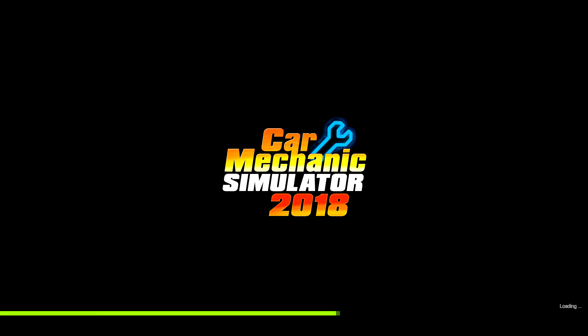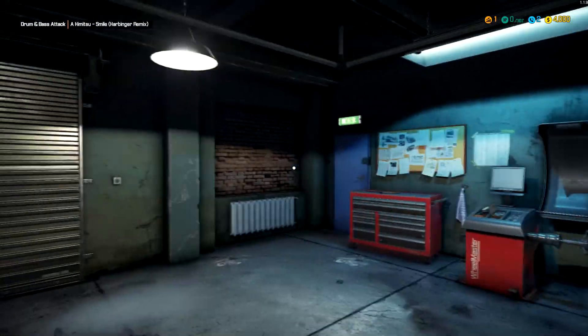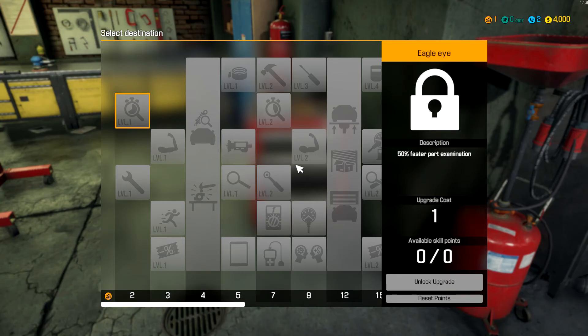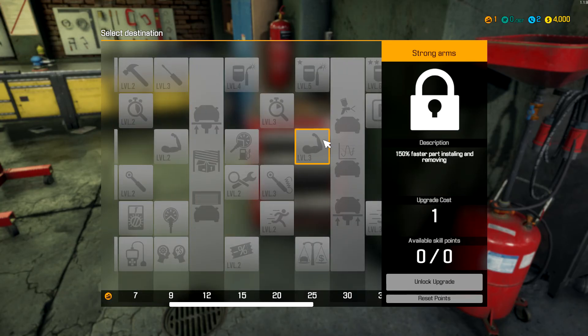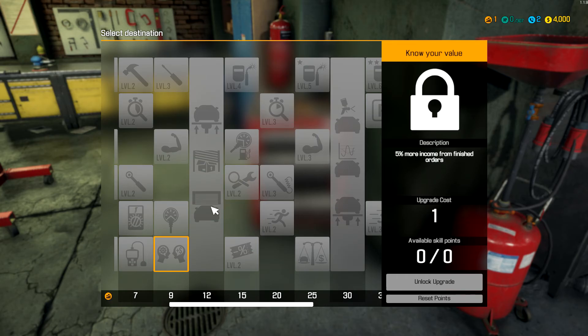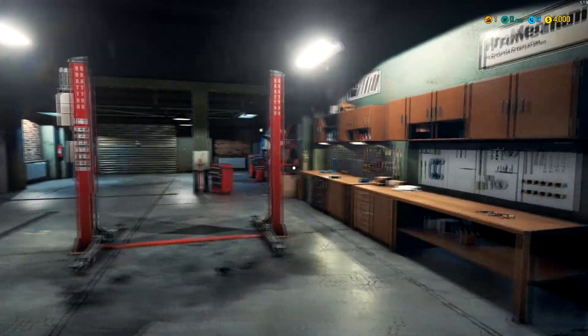This game has a lot to it. You start out in a small garage working on cars - people bring in cars, they want stuff fixed, you fix it. As you advance you can go buy old cars out of a junkyard, unlock the junkyard to get parts cheaper. If you come to the toolbox you've got a skill tree - you can expand your garage, get discounts on orders. It gives you a progression type feel, you're not doing the same things over and over.